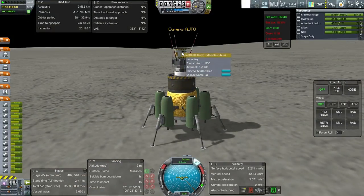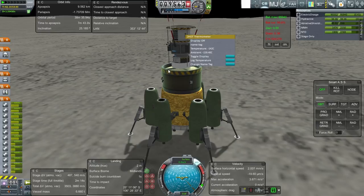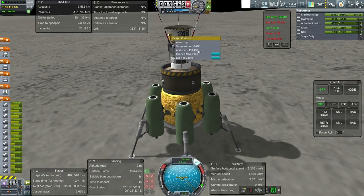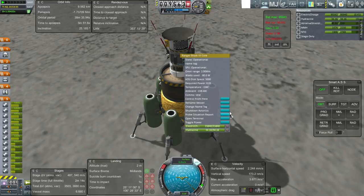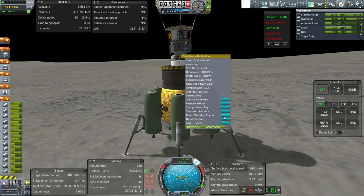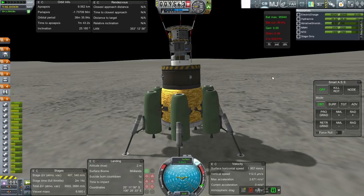Let us do our science. Observe Mystery Goo — keep data. Obviously there's a sample recovery mission, and there's our sample — we will recover it. Log temperature — keep data. X-ray data — keep data. The probe situation reports we can get — keep data. I don't know if this probe situation report is any different, but I'll keep it anyway. All set there.